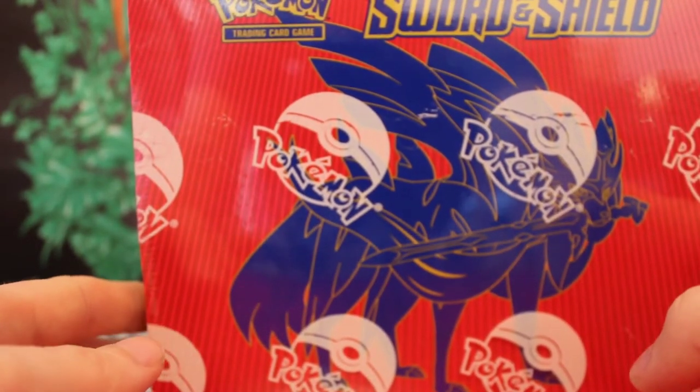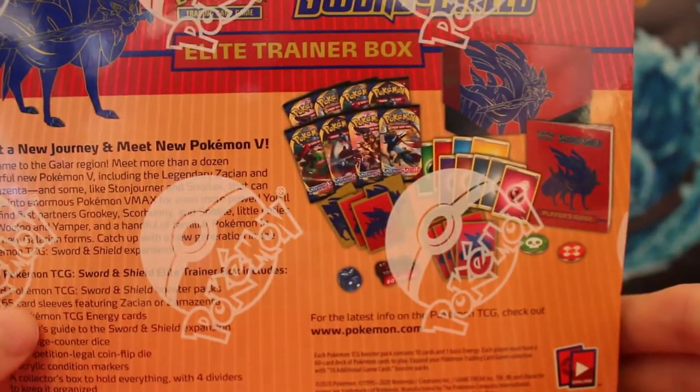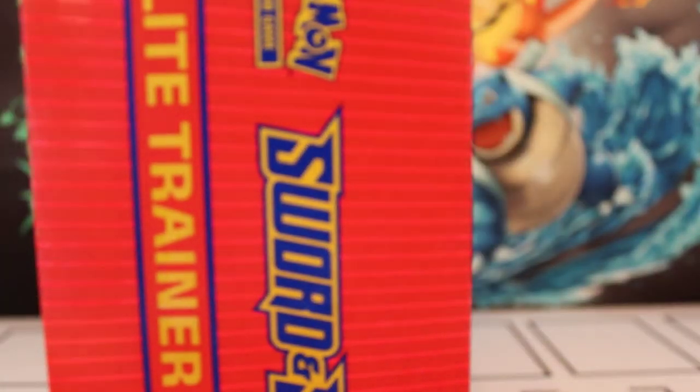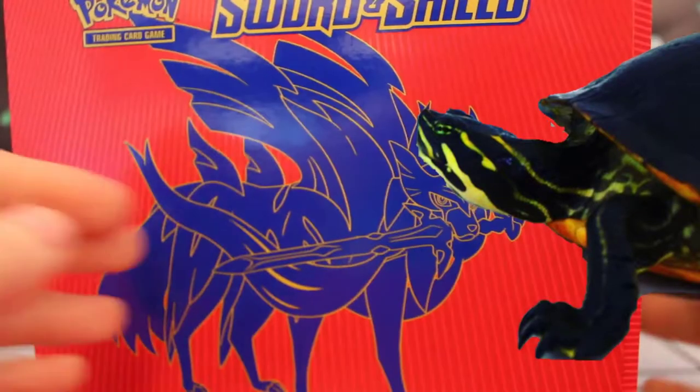Hello Sneaky Willy fans, and today we have the Elite Zacian Trainer Box. Let's take the wrapper off so you can see properly — it's the Elite Trainer Box. Sorry if you can hear running water in the background; that's from my turtle tanks behind me. They have two turtles: a Yellow Belly Slider and a Matamata.